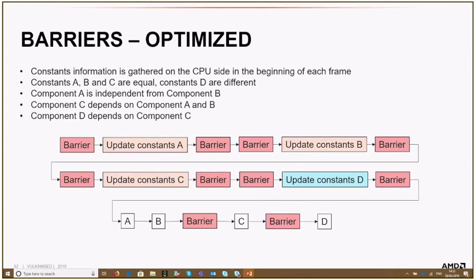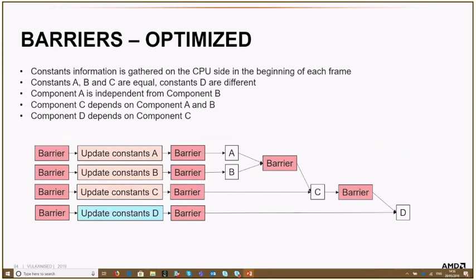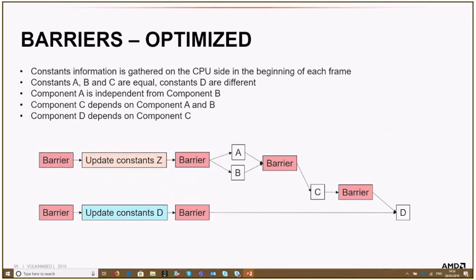How to make this better? The first step is to rearrange: since we already have all constant information at the start of the frame, just place all constant updates at the beginning — update A, B, C, D — and then do all the other work afterwards. In this case, components will overlap because we no longer have barriers between them. We can also further optimize by batching the barriers for the constant updates and letting them overlap, and by deduplicating equal constants to update only once and have multiple components refer to the same location.